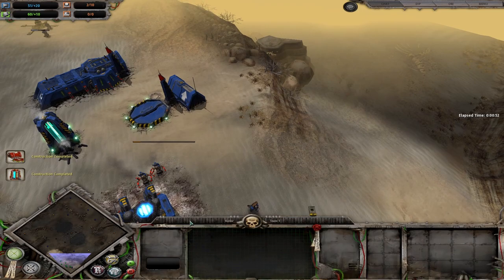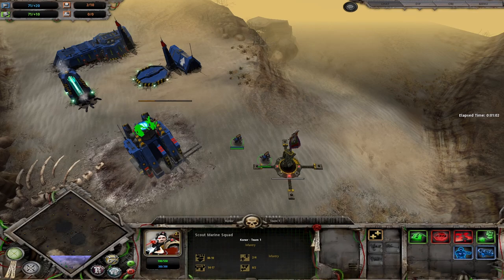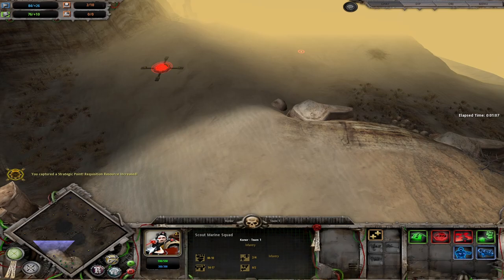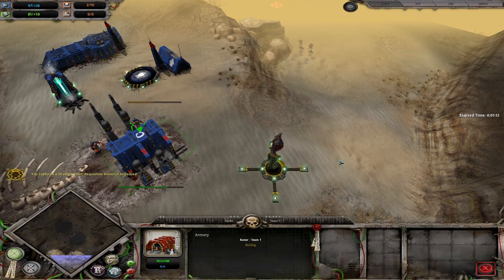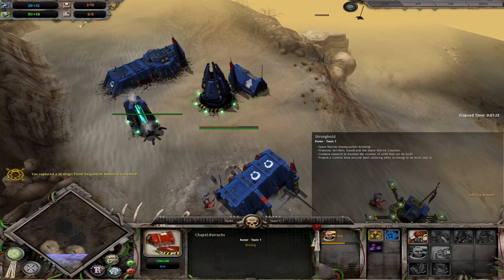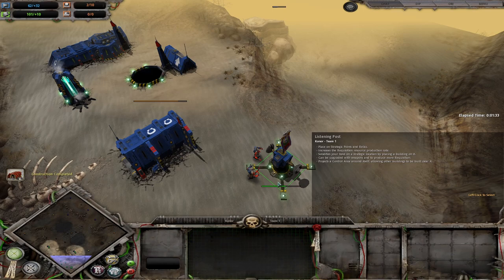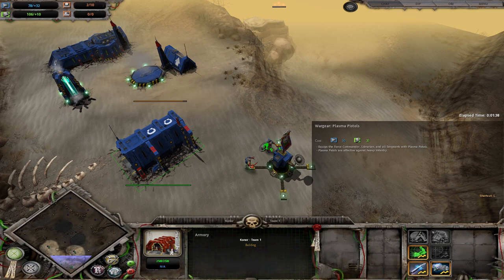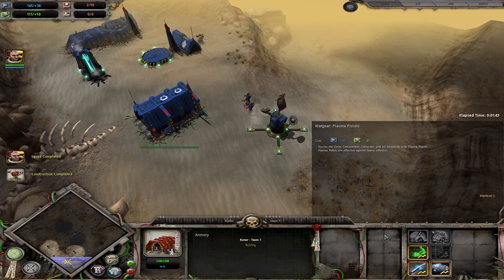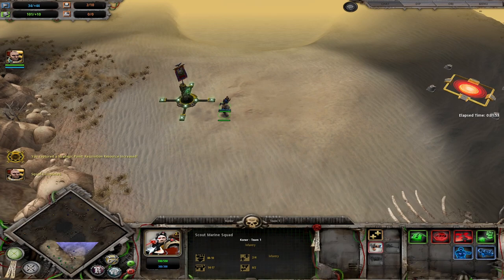Once the barracks is done, start the commander, then we're going to drop the armory. Now we are a little stretched for resources, but that's fine — that's the downside I was talking about earlier. You want the armory up so you can research the plasma gun upgrade, which is very, very powerful. It gives all commander units a plasma pistol which does extremely high DPS.